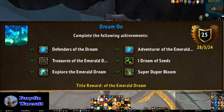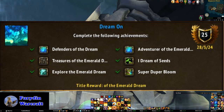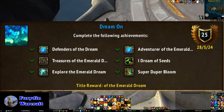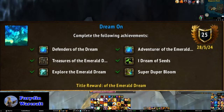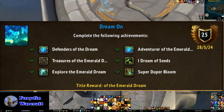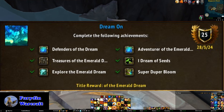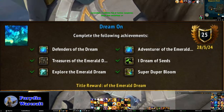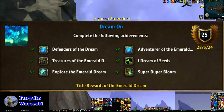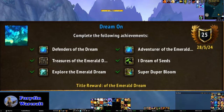Dream On is the meta for the Emerald Dream. Defenders of the Dream is just to do the 10.2 campaign quest line — you can start that by picking up the quest from Shandris in Valdrakken. Adventurers of the Emerald Dream is kill 10 rares, treasures are just get all the treasures — pretty standard by now. A Dream of Seeds is to plant seeds in every Emerald Bounty location on the Dragon Isles — I'll put a link to their locations in the description. Explore the Emerald Dream is just fly around, and Super Duper Bloom requires completing a Super Bloom and getting the epic reward. Similar to the Time Rift, the easiest way to do this is on reset day with a really big group, or to get a raid group — the more people you have, the more likely you are to successfully fill the bar.